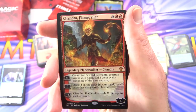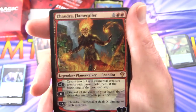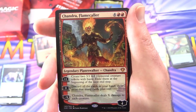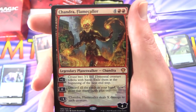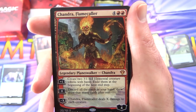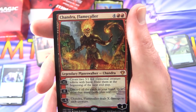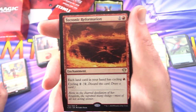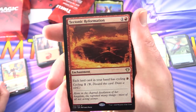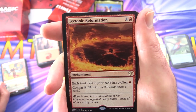It's Chandra, Flamecaller — legendary planeswalker Chandra, 4 loyalty for 6. Plus 1: create two 3/1 red elemental creature tokens with haste, exile them at the beginning of the next end step. Zero: discard all the cards in your hand, then draw that many cards plus 1. Minus X: deals X damage to each creature. Tectonic Reformation — enchantment for 2. Each land card in your hand has cycling for a red; cycle for 2. Isperia, Supreme Judge — mythic, legendary creature sphinx, 4/4 for 6 with flying. Whenever a creature attacks you or a planeswalker you control, you may draw a card.